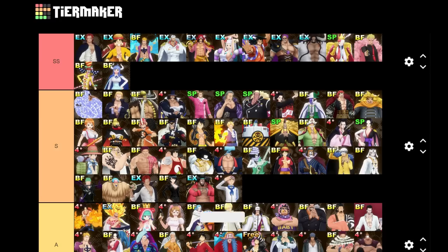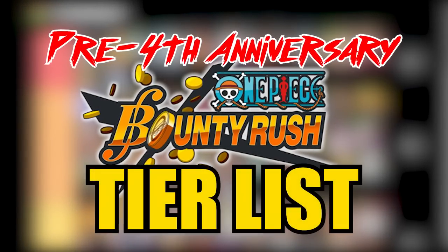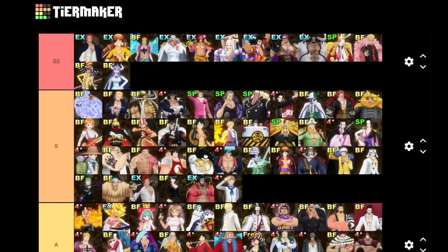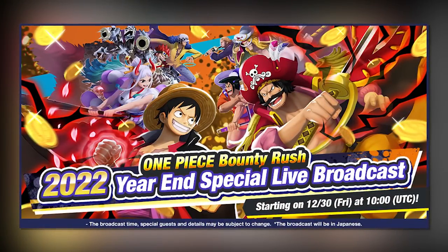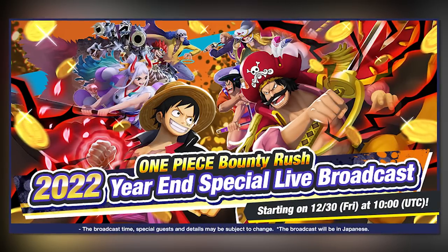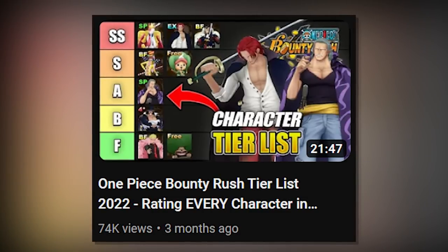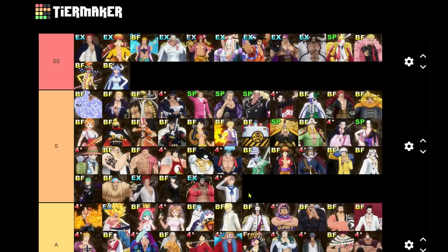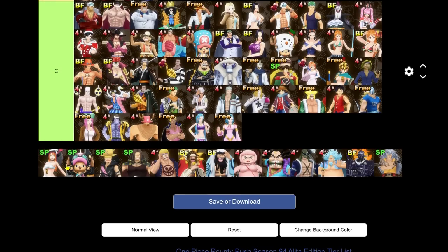Today we're doing a pre-4th anniversary OPBR tier list, and I'll probably do a post-4th anniversary tier list as well after we go through all the anniversary phases. We should be getting around three EXes this time — one fairly soon, around six days, on January 1st, so a New Year's EX. I'll probably be reviewing the EX on December 30th via live stream. The tier list right now is the same one we left off on when Shanks, Uta, and the Film Red units came out around the 3.5 anniversary.